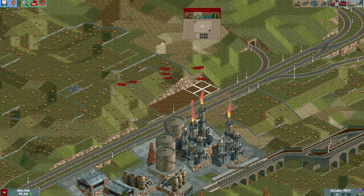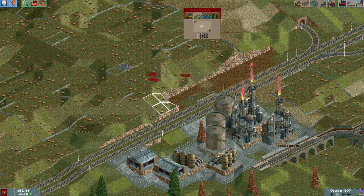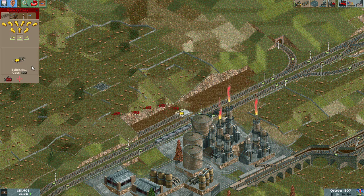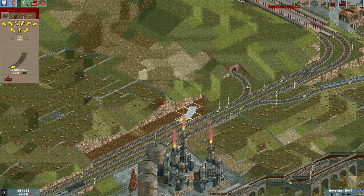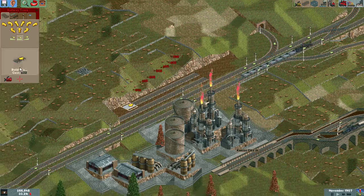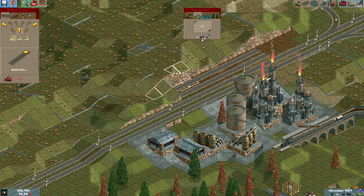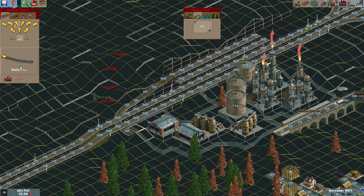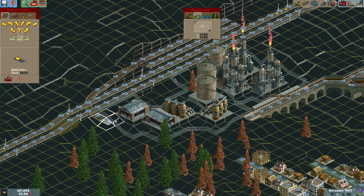Let's flatten this out for the station. Then go down to the tunnel. I could resurface here and then go through here next to the competitors.